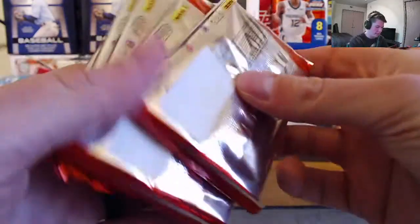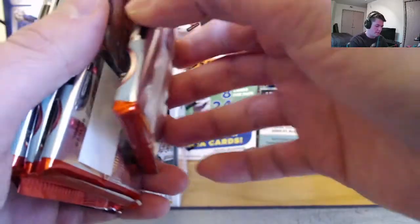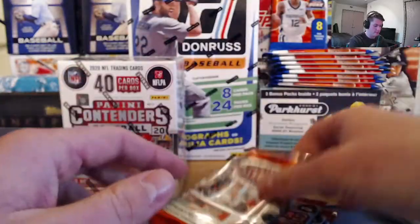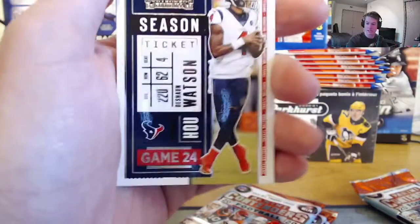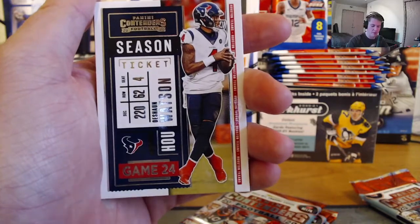It looks like we got five packs. That thicker one is going to be our hit, so we're going to save that one for last and get right into it. Looking for rookie quarterbacks. Really good looking cards — one of my favorite products.